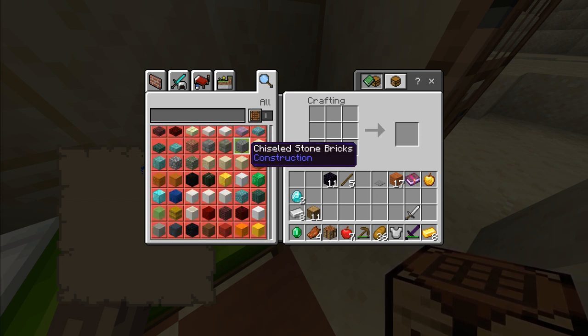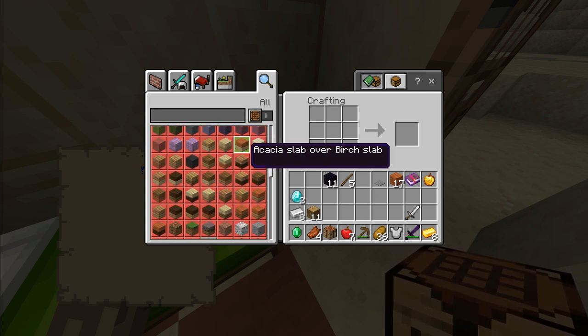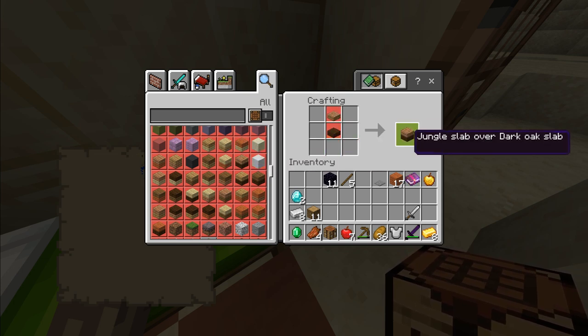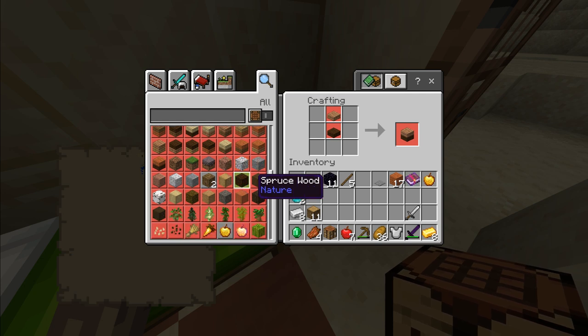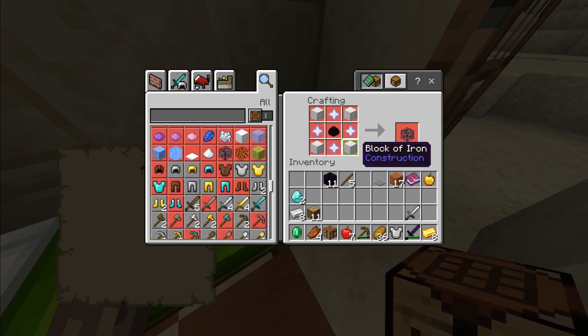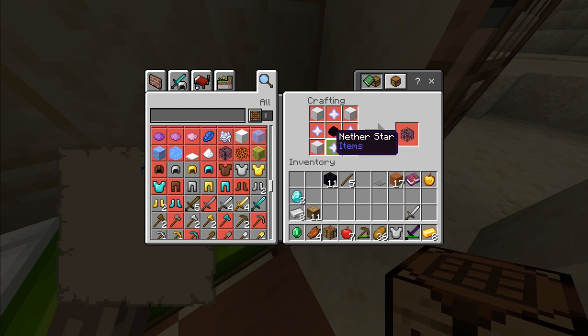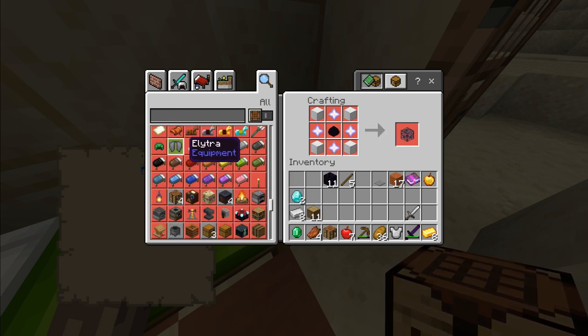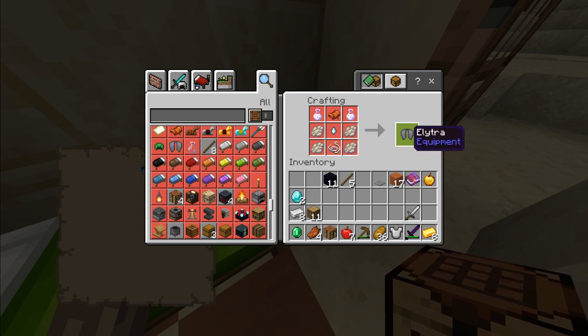Can we see any other custom blocks in here? Oh yes, there is a couple. Jungle slab over dark oak slab — so there's mixed variants of them. We could craft a monster spawner — that's pretty cool. Other than that, I'm not really noticing a lot more. We could craft the Elytra, which is pretty cool. Oh, that's quite hard to get, though.